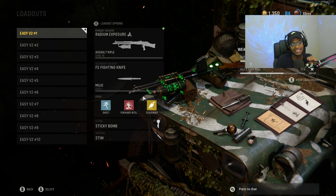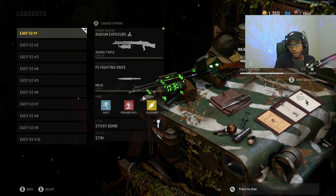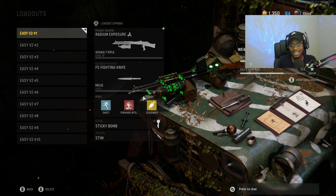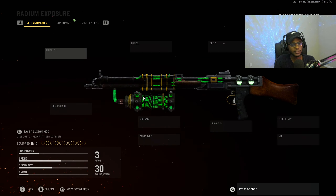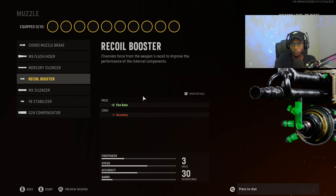For the first class setup, we're taking a look at the KGM-40, which is a dangerously underrated assault rifle here in Season 4. It has a crazy fast time to kill. You guys will find yourself dropping a lot of V2 rockets with this setup.